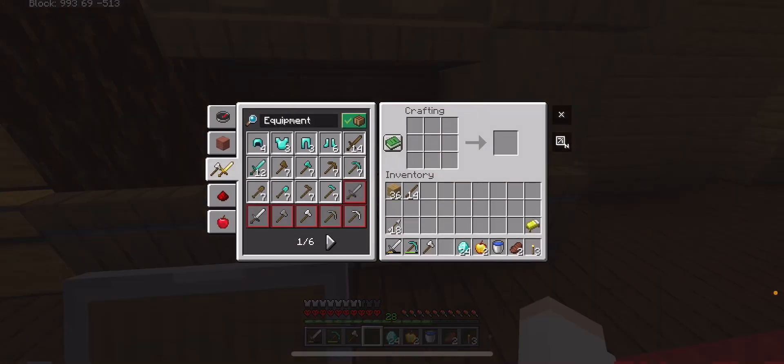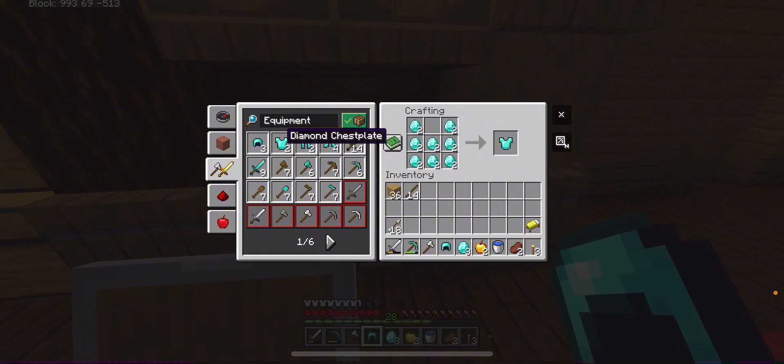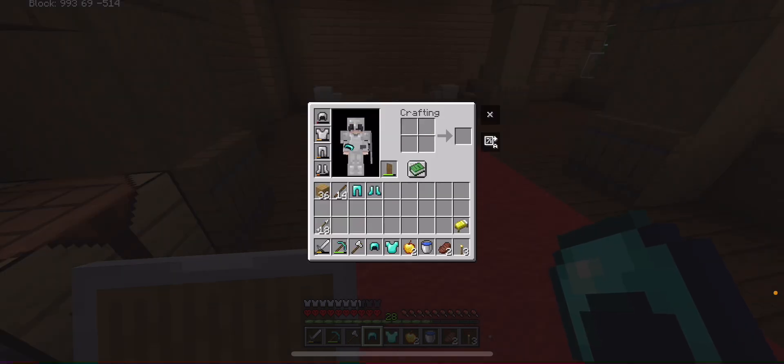Now let's start crafting the diamond armor. First the diamond helmet, then the chest plate, the leggings, and the boots. Let's remove the iron armor and put on the brand new diamond armor.